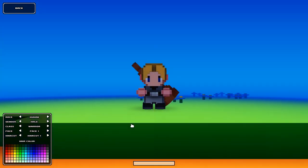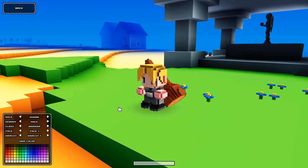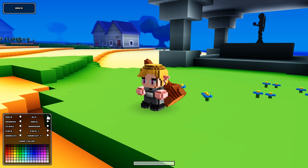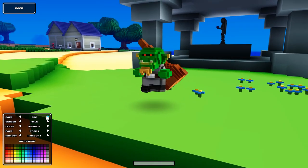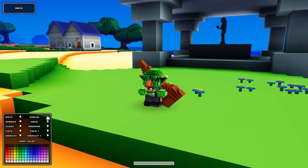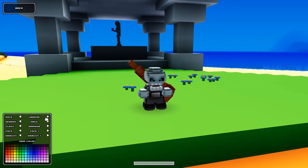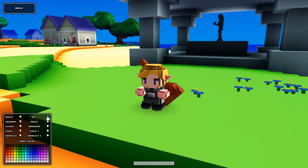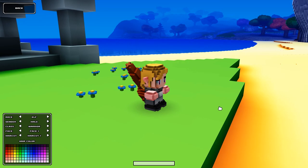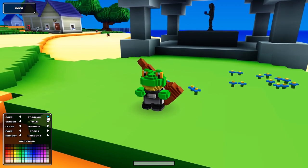The default guy actually kind of looks like Link from Zelda. There are a few different races: human, elf, dwarf — wow the dwarf looks interesting — orc, goblin, lizard, undead, and frogman. I really like the frog, I might do a frogman. I'm leaning on either elf or frogman.